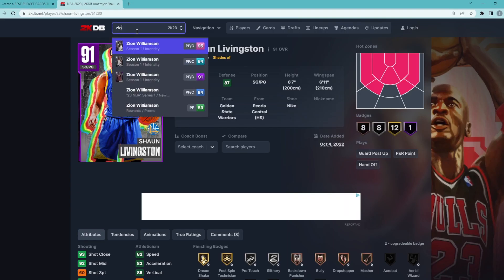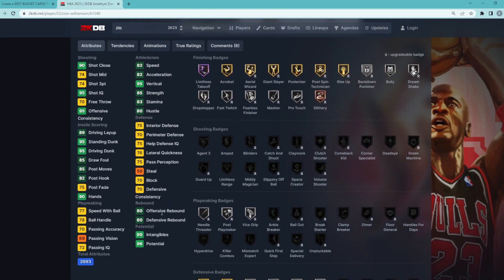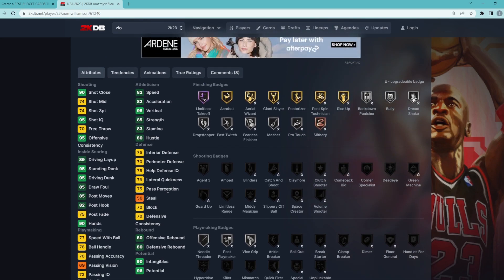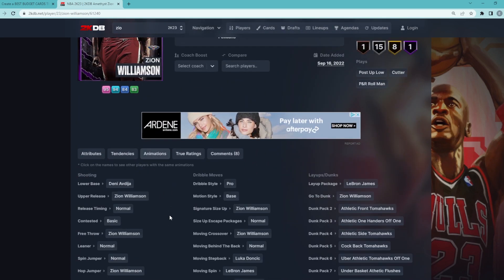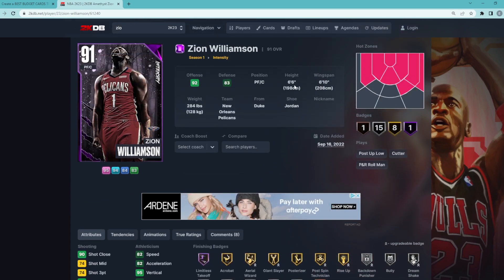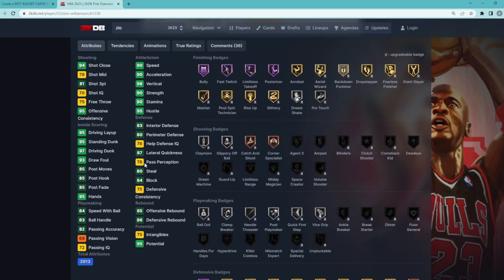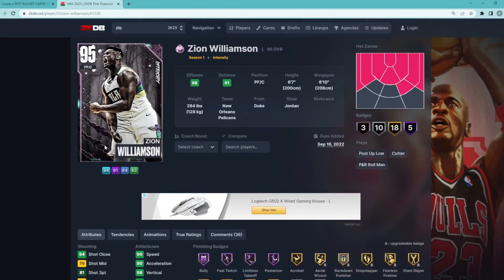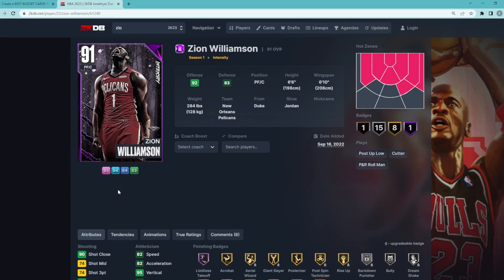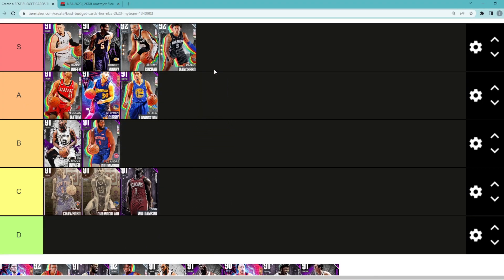Amethyst Zion Williamson — I honestly don't think he's very good. I'm probably throwing him in C tier, maybe even D tier. This card is not good at all: can't play defense, can't really handle the ball. Yes, he's still Zion so he'll be good going to the basket, but that's about it. He's only 6'6, can play power forward. His Pink Diamond is insanely good — better defender, 81 three-ball, moves the ball better — but this Amethyst stays in C tier for now and might drop to D tier.